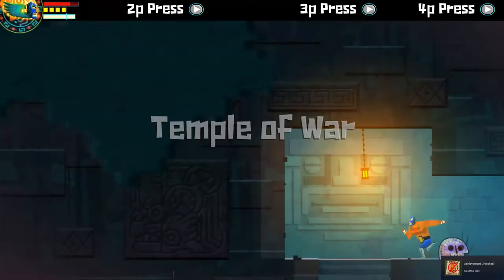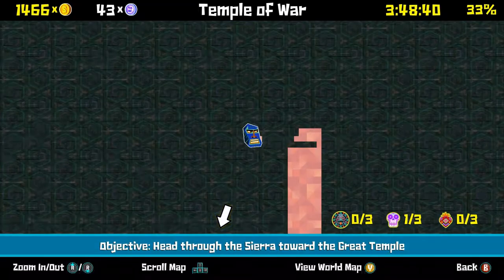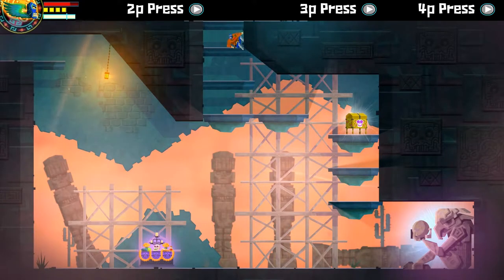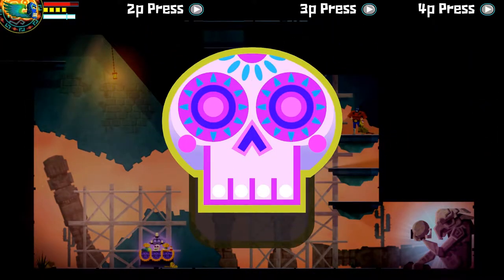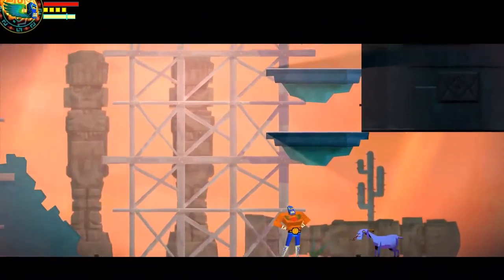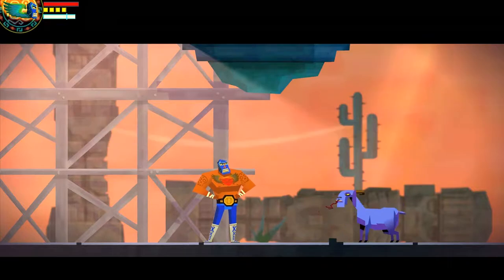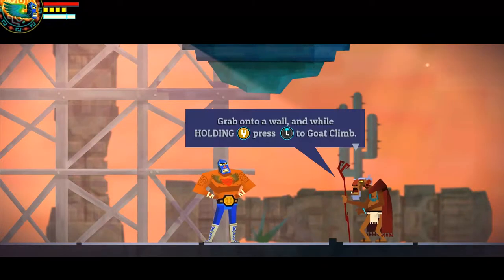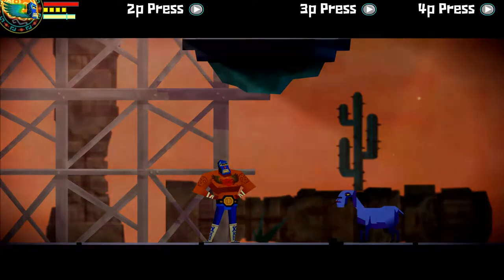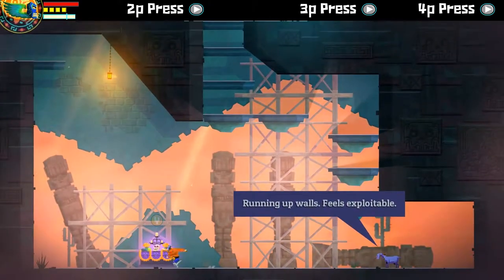Head through the Sierra towards the Great Temple. Is there anywhere to go from here? Oh, there is. One of our mentor's statues. Nice job with the Plane Place, man. Makes me almost not hate you as much for breaking all of my stuff. Alrighty, time for a biggie. Grab onto wall and while holding Y, press L to goat climb. Okay, let's try that out. I know I've got my intensive builds. Running up walls — builds exploitable.